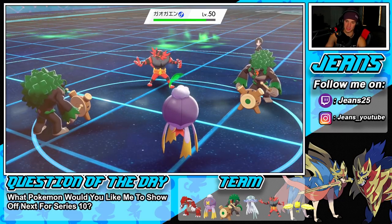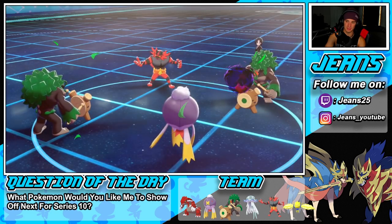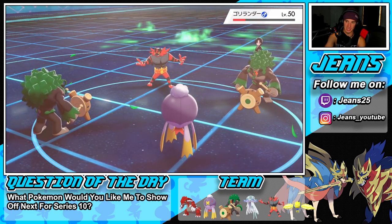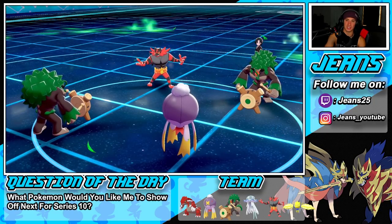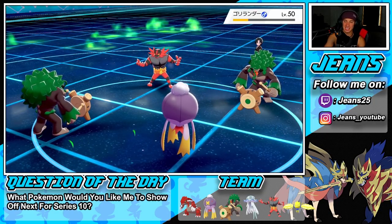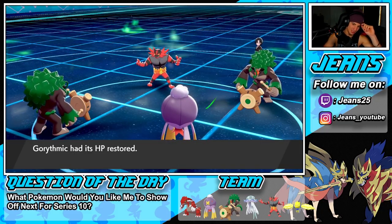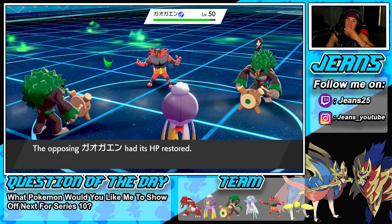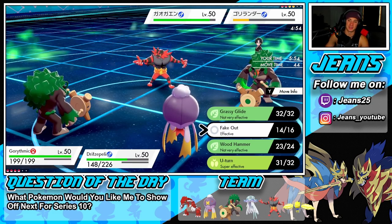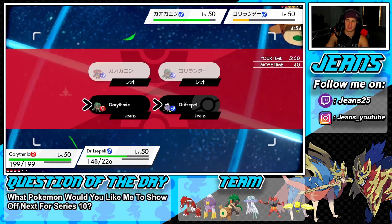I can Tailwind next turn — that would be lovely. Shadow Ball does nice damage. Now I can U-Turn pivot into Groudon. That's the play: Tailwind, U-Turn, pivot into Groudon. Jeans, that's the play all day. He probably has Fake Out ready so I need to watch for that, but I still want to U-Turn.